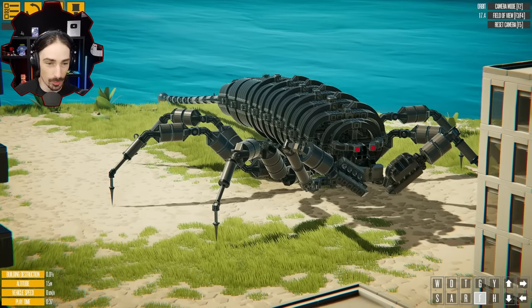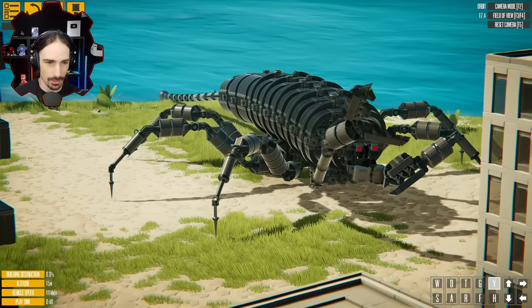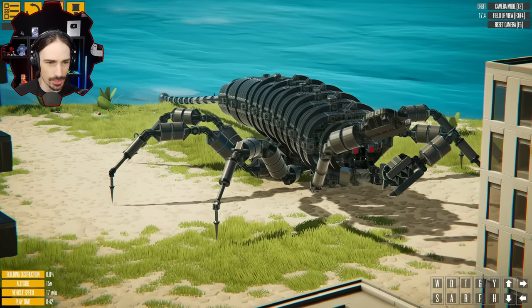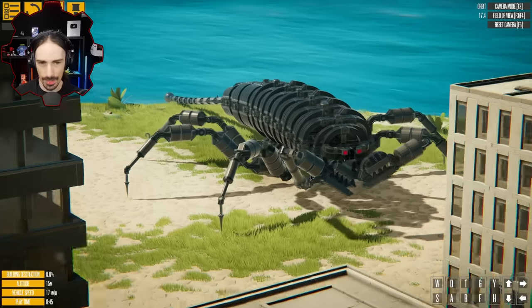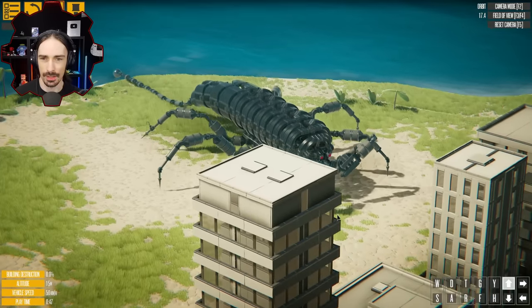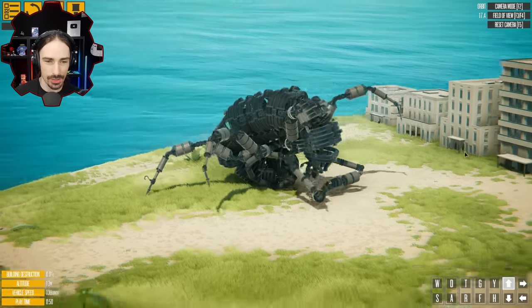G gives us a twisting motion with the claws. That actually automatically opens and closes the claw, and then we can do that with the other claw too. Then we have the arrow keys, which I'm hoping is going to be the tail. Oh my goodness - it curls itself up? I was not expecting that.